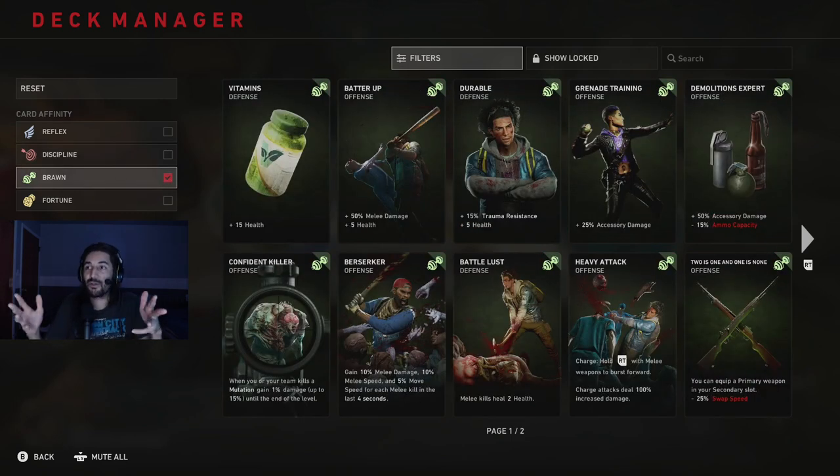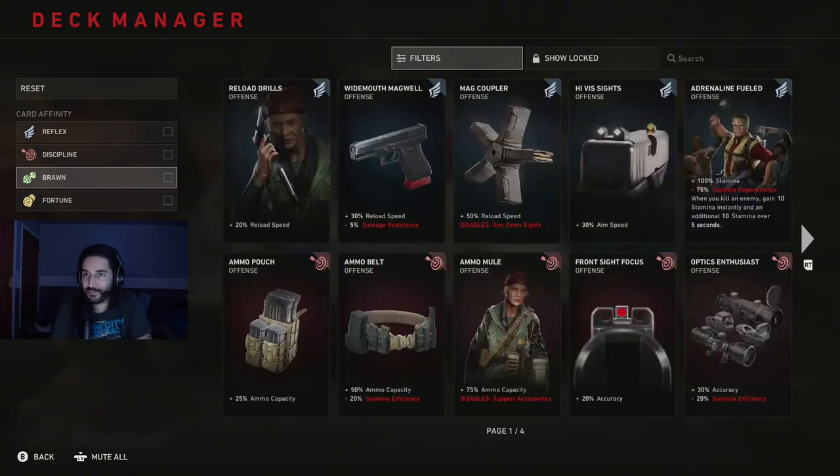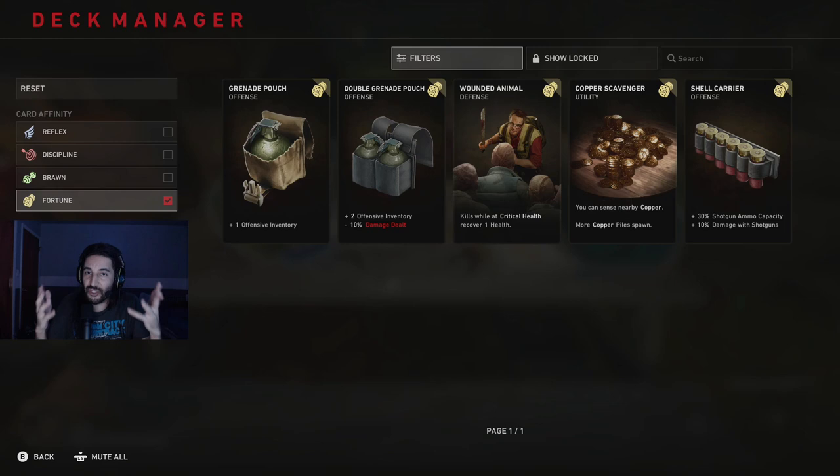Brawn, the green ones - these involve your survivability, so more health, trauma, dealing with trauma, healing from trauma, and also effectiveness of items. And then Fortune, the yellow cards - these are sort of with copper and other miscellaneous abilities here and there, and also kind of inventory slots.